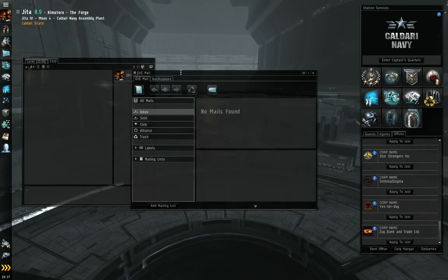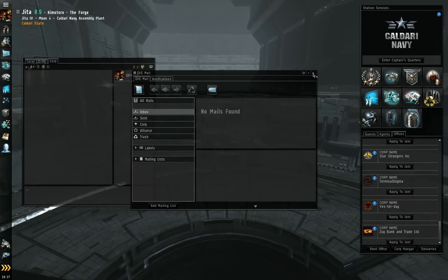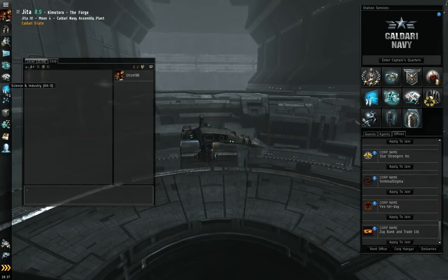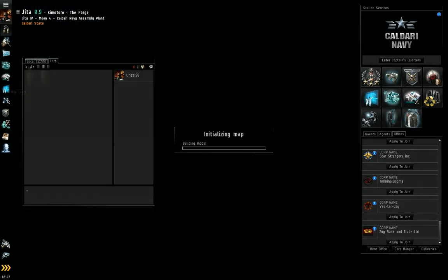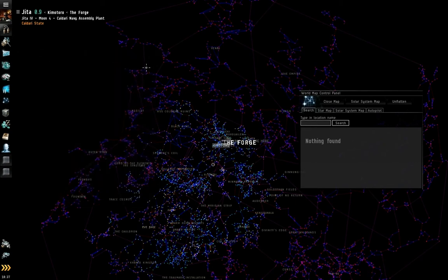Of course, email — I don't have any email. Then we have the fitting window again, the market, science and industry covering your manufacturing, research, and the planets you control. The map — all those red dots out there all around the map, that is unsecured space. You can type in and search for star systems to make it a little easier to navigate. Perennial favorite: Amarr. Right click it, set the destination.